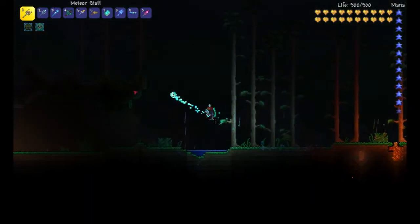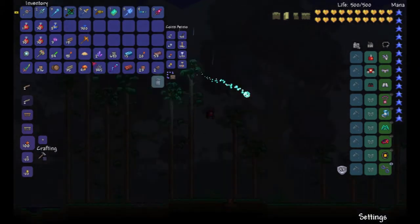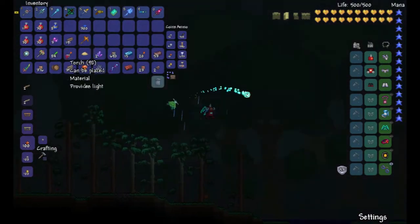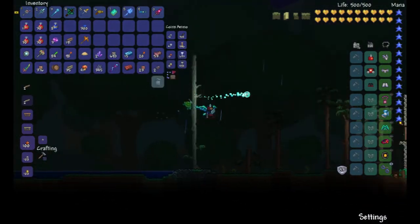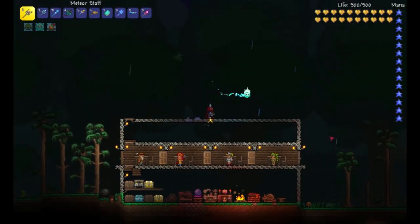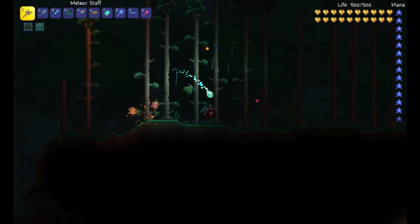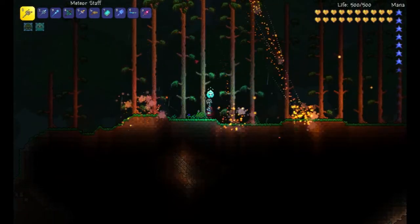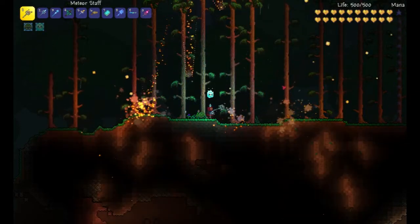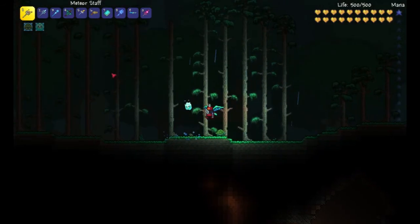But it's pretty cool. You use some pixie dust, you use the Souls of Light, and then you use the Meteorite Bars. And you can get the Meteor Staff, which is pretty cool, in my opinion. Look at that. So awesome. The power of Meteors in your hands.